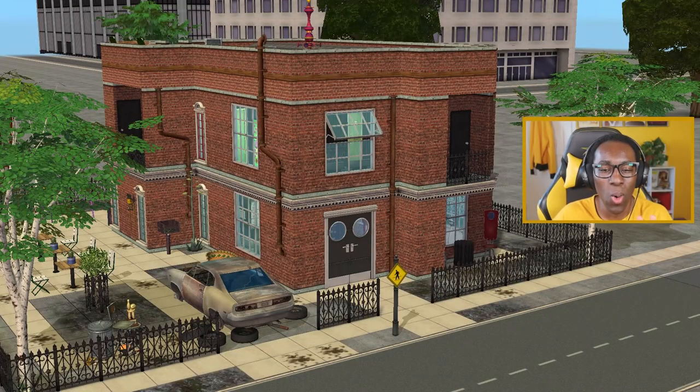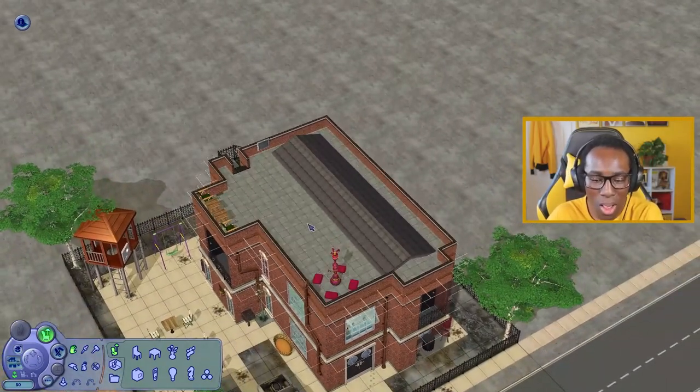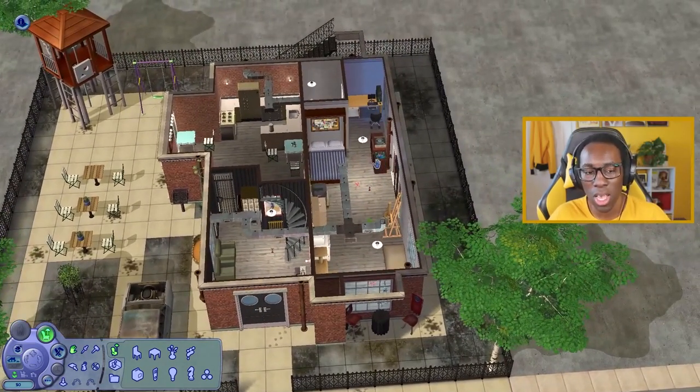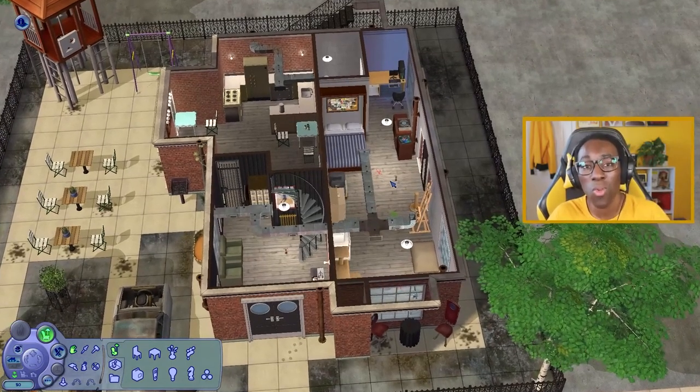Building this apartment was way too much fun. I had an idea, put it into action, and it was the most fun I've had in the Sims 2 — building something industrial and run-down downtown, a place I don't visit often. The whole concept: run-down, shared kitchen, three units, very cheap and affordable. Families, single sims, or a college-type household could all live here comfortably.